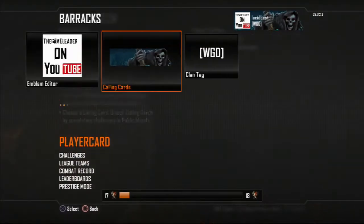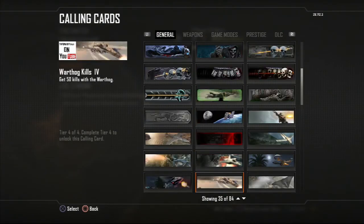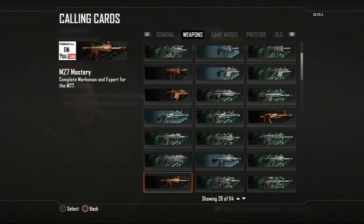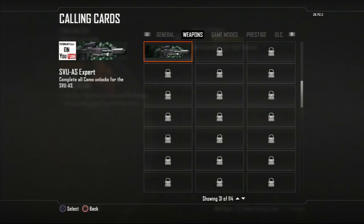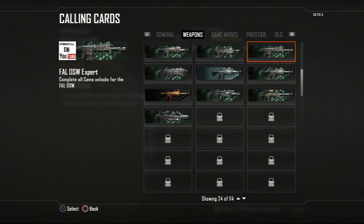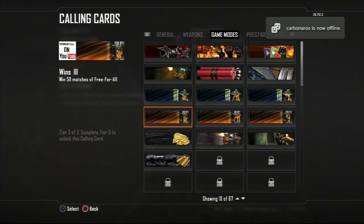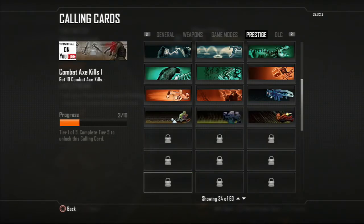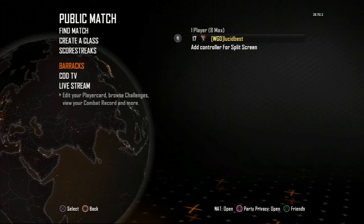Take a look at the barracks — these are the calling cards I have for now. For the weapons, I have a lot, but I will try to get all of them by completing all the camos, all marksman and expert challenges, and reaching the maximum level of each weapon. Game modes I don't have so much, as you guys can see. For the prestige, you guys can see those, and these are for the DLC.